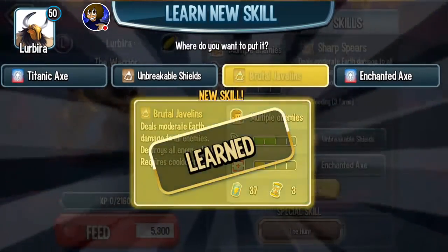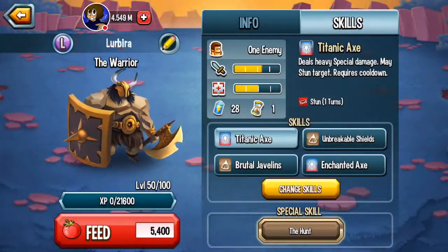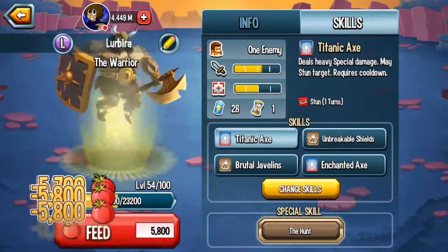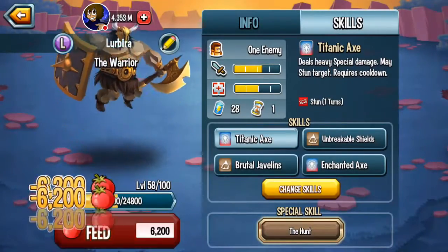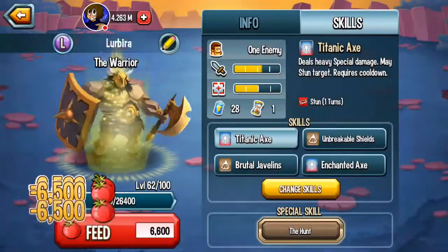You can run both — that's also a thing. But keep in mind, if you're running Brutal Javelin, Sharp Spears, and Unbreakable Shields, which I have on my Warrior for this video, that's a lot of stamina costs. And especially if you're also running Enchanted Axe, a lot of stamina costs. You're using a lot of stamina. Keep that in mind.